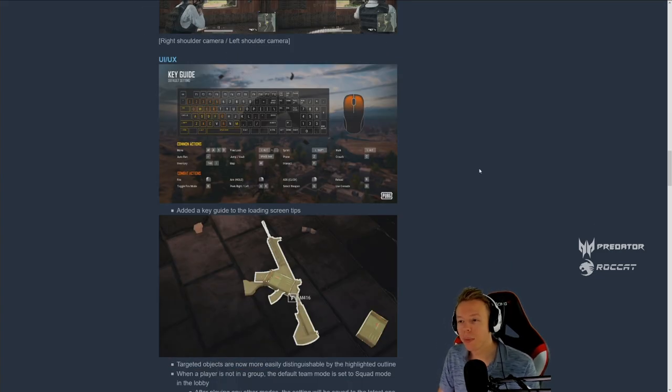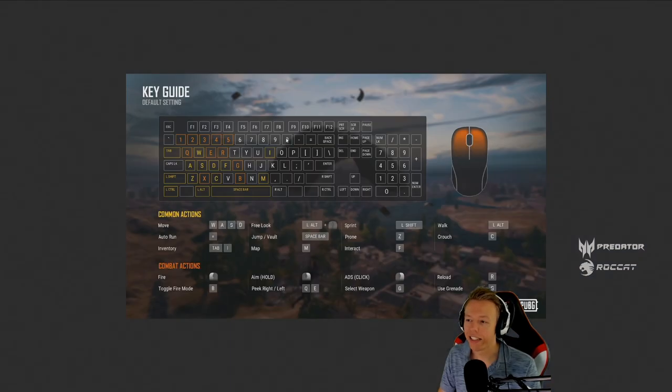Sometimes when you join a game you'll get a key guide, which is pretty cool because it helps players be reminded of how their keys are set. I think this will probably change depending on your key bindings — otherwise it would be a bit of a waste. I'd assume it adapts to your setup, and it'll definitely help new players.